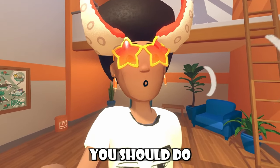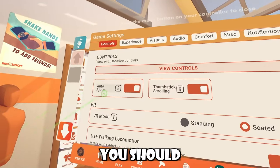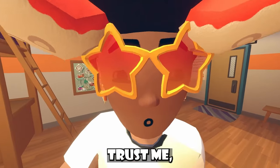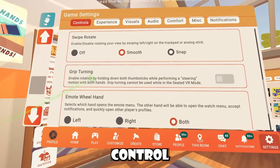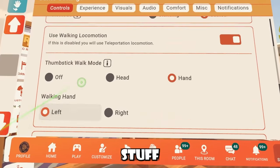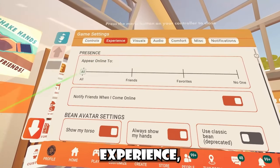Right as you get into your dorm room, you should do this: open up your watch, then go to settings. When inside settings, go to controls and you should see this thing called auto sprint. Turn this on — trust me, it'll save you the headache later. Also, inside your settings you can control a lot of things about your game, like how you emote, grip turning, swipe rotate, stuff that you learned inside orientation.